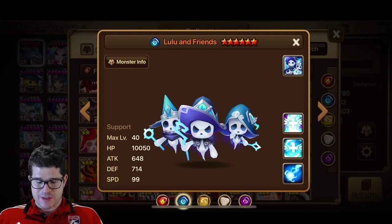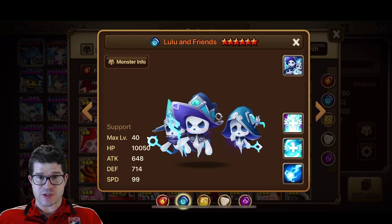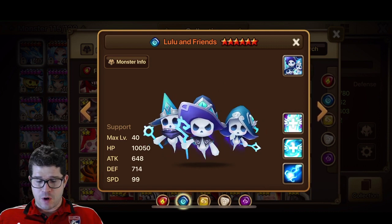Alright, Lulu and Friends. Base stat-wise, this one's looking much more attractive — better HP, better defense. Those are actually pretty solid base stats. Already looking pretty good.